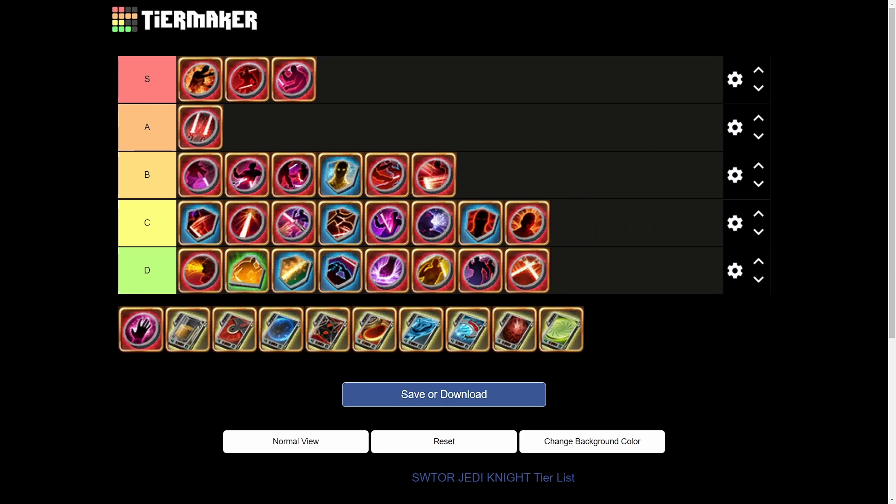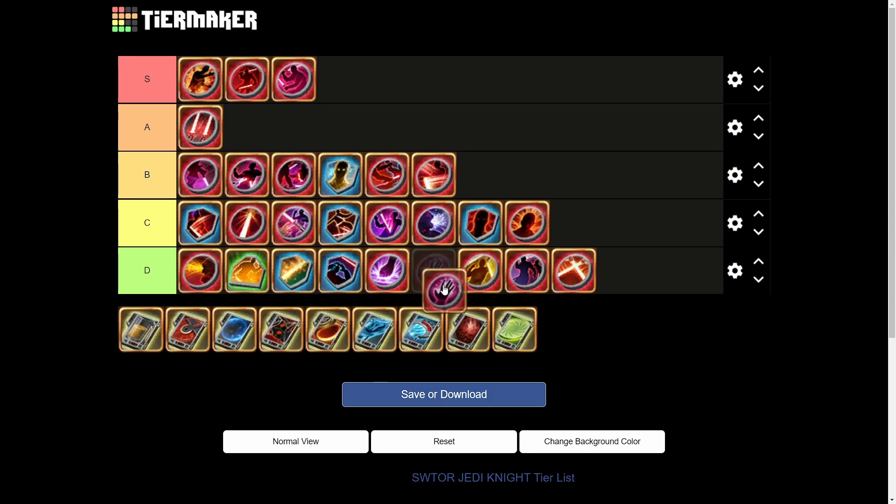Next we have Unknowing Ancient Text — Force Crush builds a Furious Power ability charge. That's just garbage; it doesn't happen enough. That's the big thing with D tier tacticals — they just don't happen enough. It's probably better than Hidden Power though.